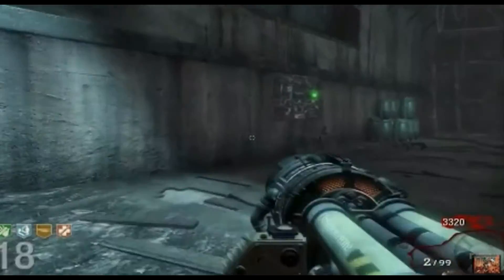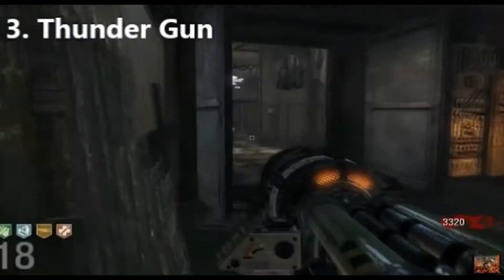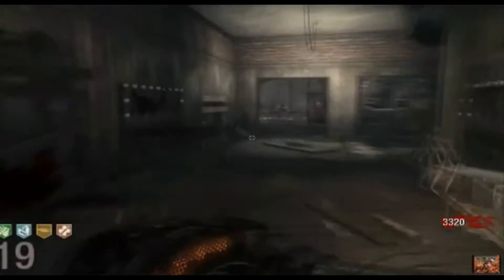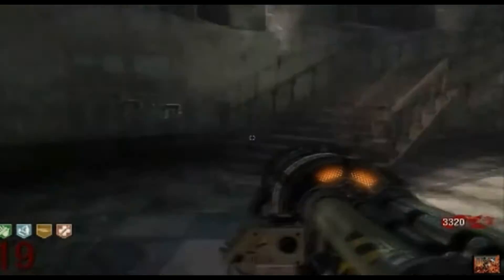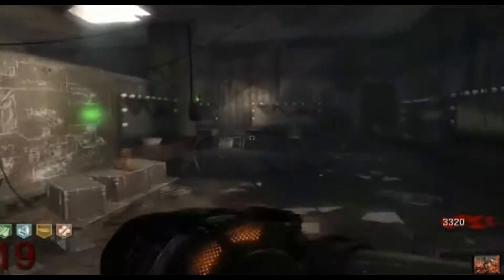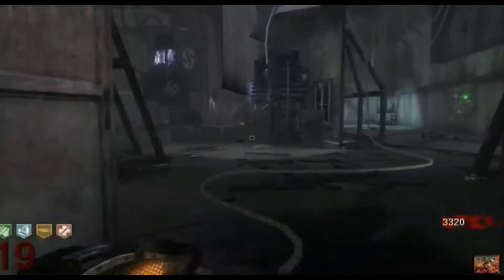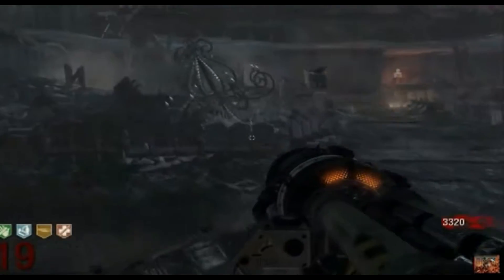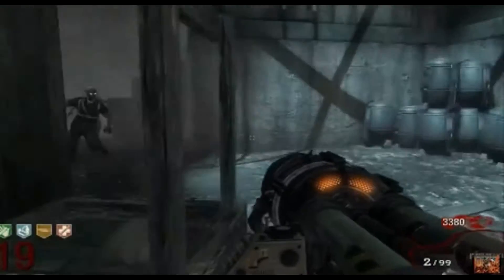The third Wonder Weapon on this list is the Thunder Gun. Now you guys might be surprised this is not number 1, but there's a downfall. When you get to very high rounds, this thing is an absolute beast, but sometimes it takes two shots just to kill zombies on high rounds. But when you're on round 20 and under, or probably even round 30 and under, this thing is an absolute beast — it can take out a whole horde with one shot.